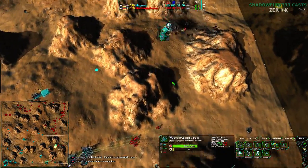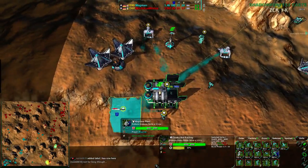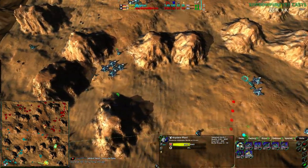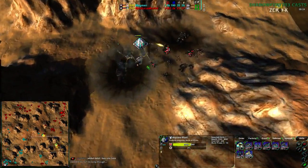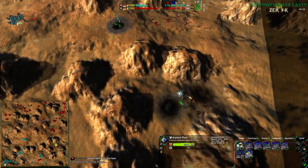Mortarus has map control. Magman lost their commander but has a huge amount of economy. Mortarus is finally getting Caretakers here and also finally getting an air switch, but not enough power plants — which is embarrassing given that power plants don't require terrain to work. And there goes the jump jet factory.